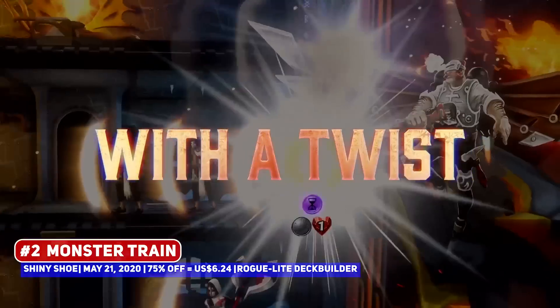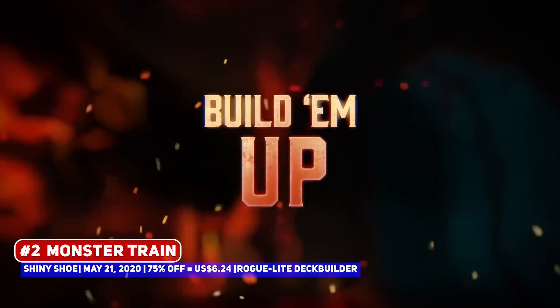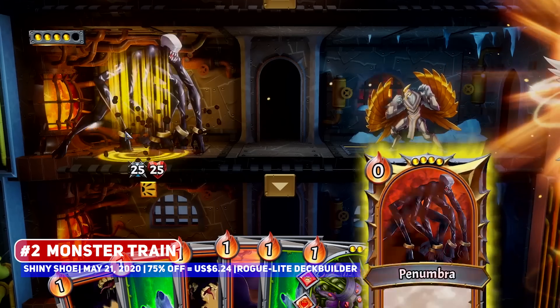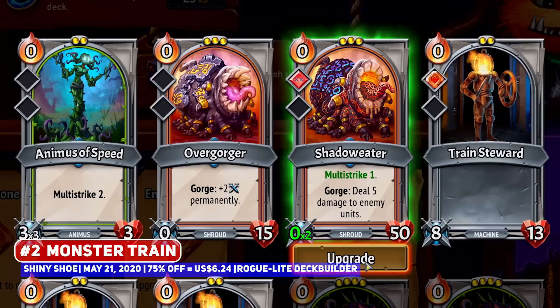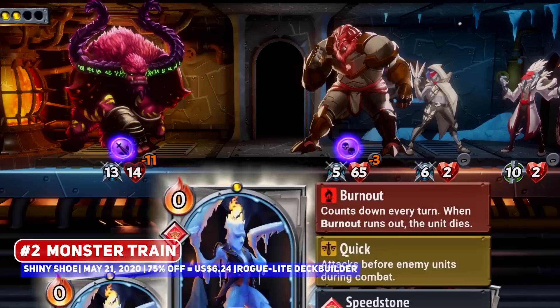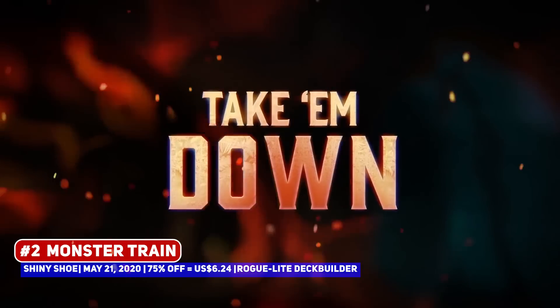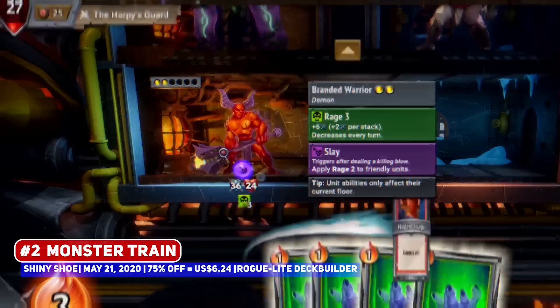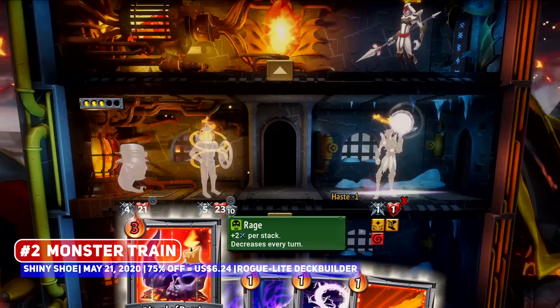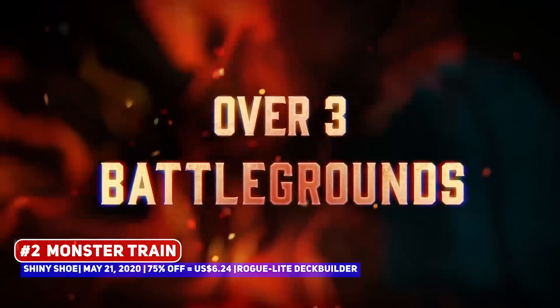If you have been curious about the Slay the Spire style roguelike deck-builder but never took the plunge, I would recommend Monster Train, since this is the game that made me fall in love with the subgenre. Hell has frozen over, so you need to escort the last ember of hellfire to reignite the pyres of hell while fending off the angelic hosts. There's so much variety in the monster clans and you have to mix and match in every run, with fun mechanics and upgrades to wrap your head around, and it does let you win rather easily at the lower covenant levels, which does keep you playing.